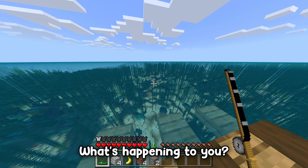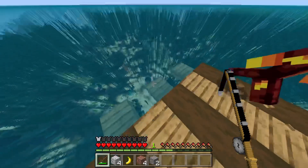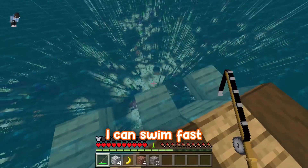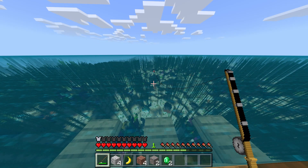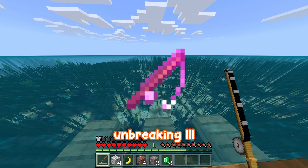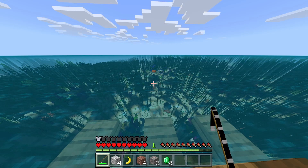What's happening to you? There's a temple — I'm going on a mission. I'm an axolotl, I can swim fast. Please don't drown. Oh, bubble column — I'm so smart. I've got a stone axe and I've got a Luck of the Sea III, Unbreaking III, Lure III fishing rod. Sick, dude. We've got to see how this goes.